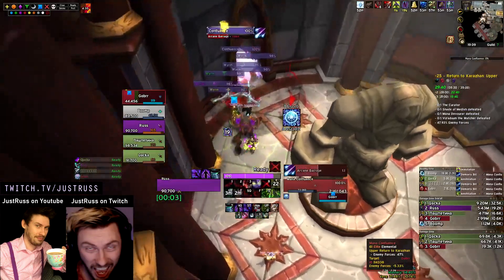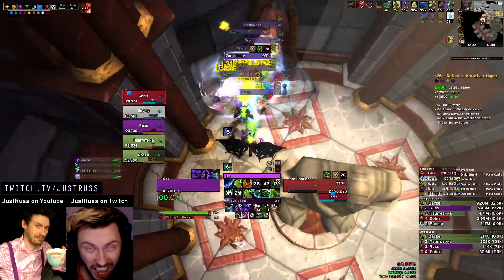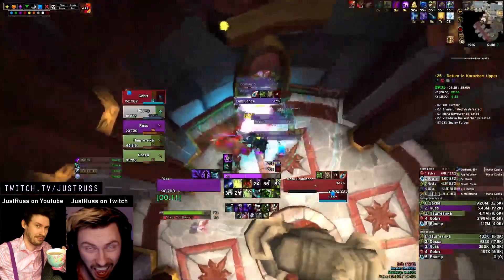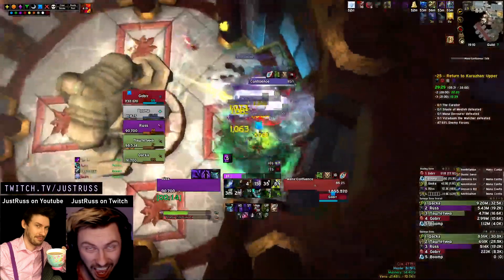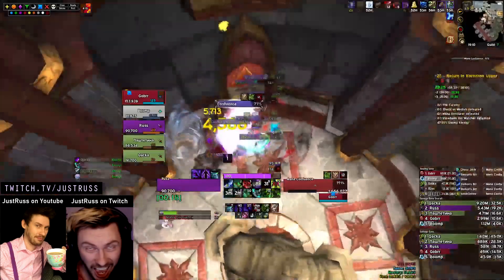Now we're going to do a double pull of two Confluence Ghosts and two packs of Manaworms. The guy who had his soul is going to leave it on the ground and pick it up at the last second when these mobs get grouped up through the door, whichever happens first — and then he's going to have big damage. It's probably on our Survival Hunter — he always seems to get it. They're going to get a 100% damage increase, so they can completely blow up this pack.